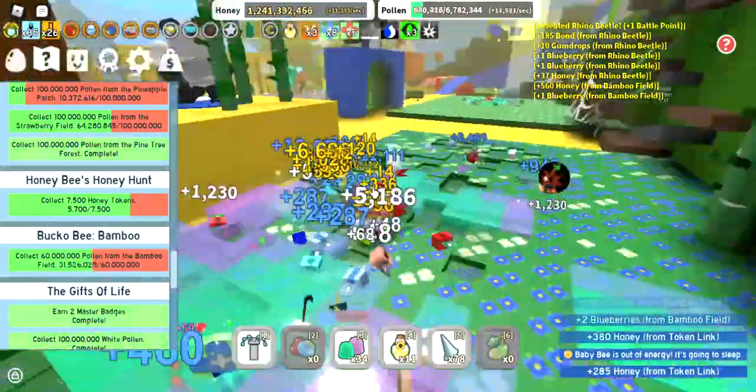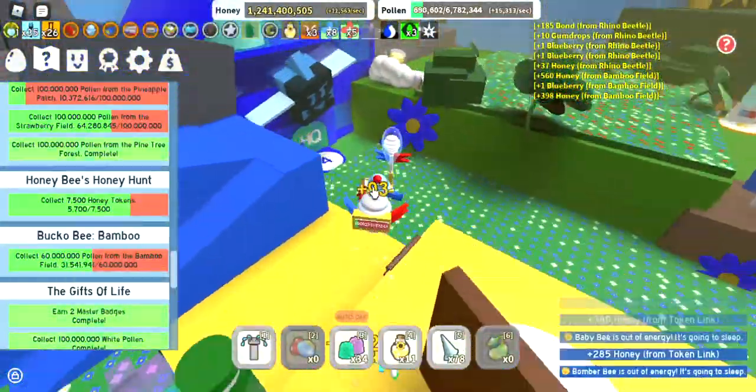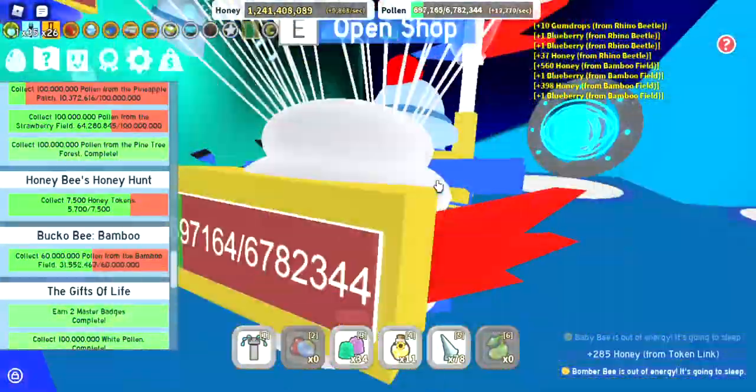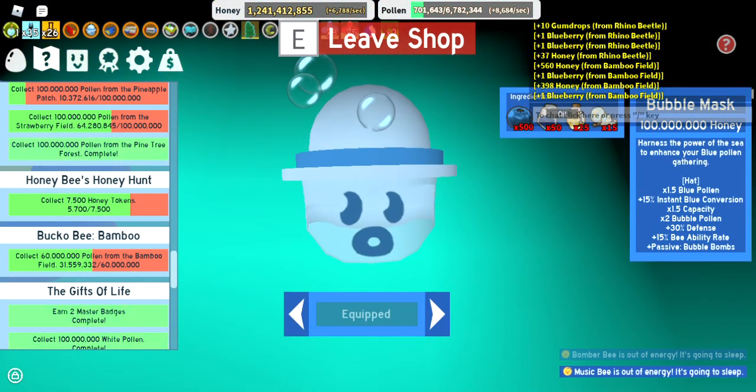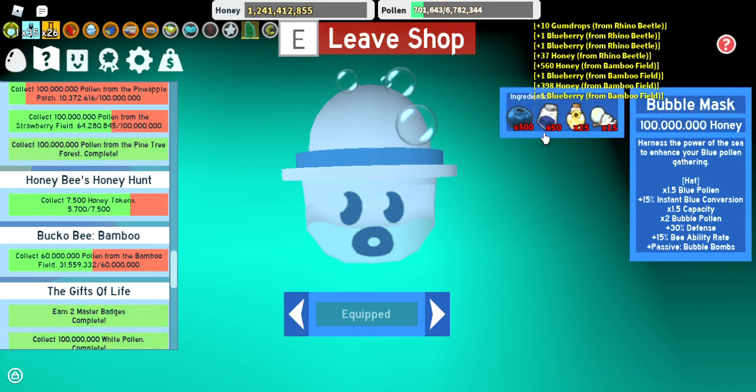You can get the Bubble Mask in the Blue HQ with Bucko B on it, and it costs 100 million honey. The ingredients to craft it are 500 blueberries, 50 blue extracts, 25 oil, and 15 glitter. That was pretty painful to craft since I'm technically aiming for the Gummy Mask.